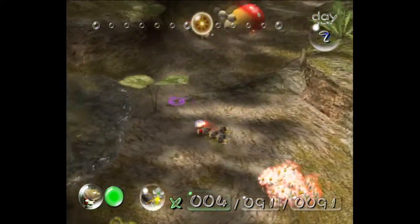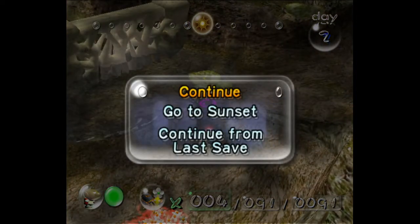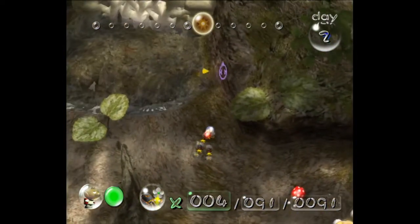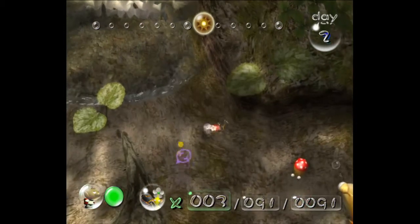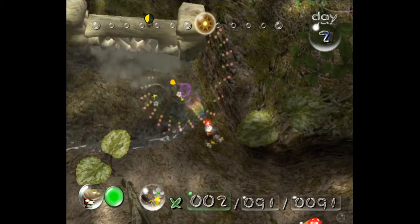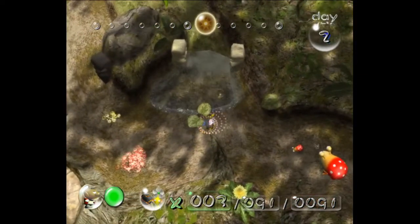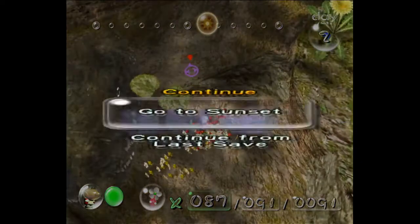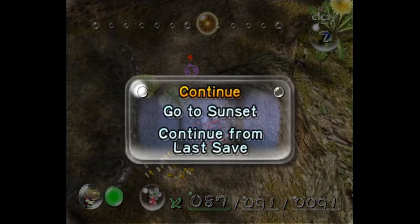So I want to get my bomb Pikmin. We have this wall over here — the intended way is you're supposed to use blues to destroy it because it's in water. But what you can do is if you long-throw the yellows right up to the edge on the cliff to the right side of the wall, they'll actually walk over to the wall and destroy themselves with the bomb rocks. It's not exactly a setup, just right here — long throw and they walk over to the wall. It's actually slightly faster to do this later, but I have a buffer of two bombs right now so I like to do it right now.